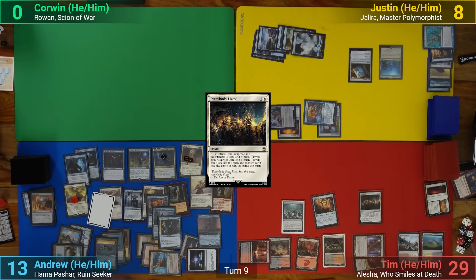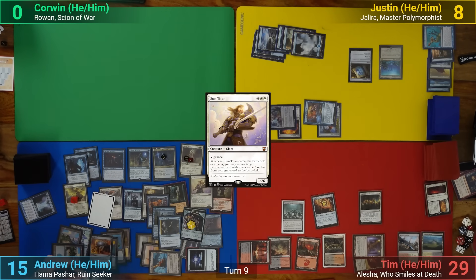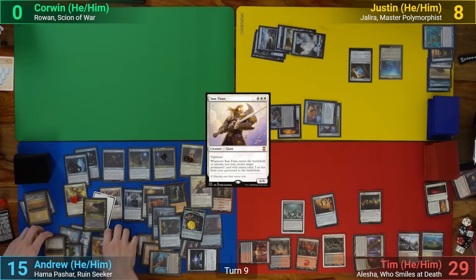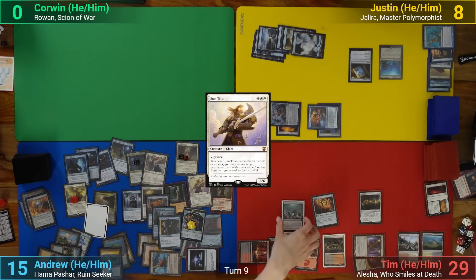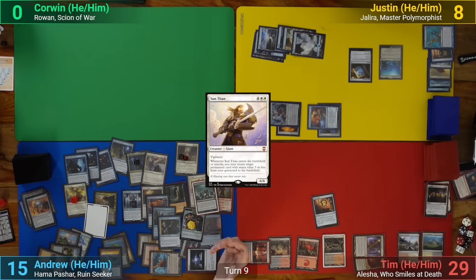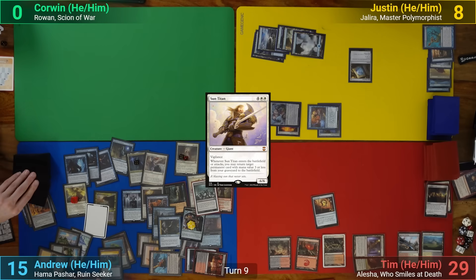I crack my Treasures to help cast Sun Titan. As it comes in, I get to bring back the Soul Herder, a Plains, and a Mind Stone. I crack the Mind Stone again to draw a card. I move to my end step, and I flicker the Agent of Treachery, stealing Academy of Ruins, Rakdos Carnarium, and Phyrexian Arena, and then drawing 3 from the Agent's second ability, and pass to Justin.